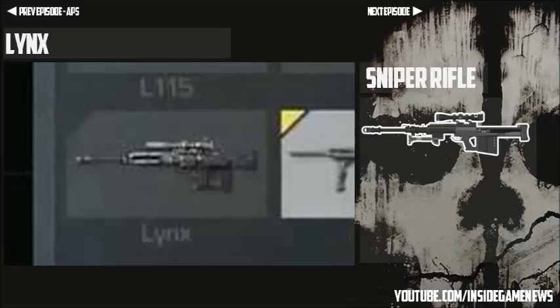Anyway, into the information you came to this video for. The weapon we're covering in this episode is called the Lynx Sniper, and it was revealed at Gamescom in a presentation that Mark Rubin did — they just flashed an image on screen revealing all four of the multiplayer snipers that would be in Call of Duty Ghosts.